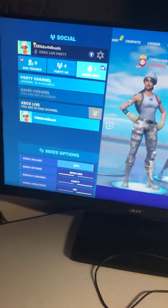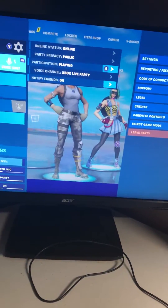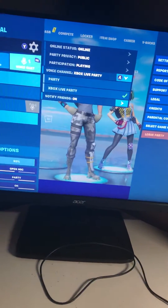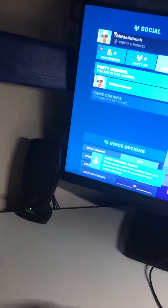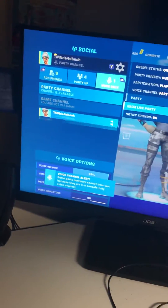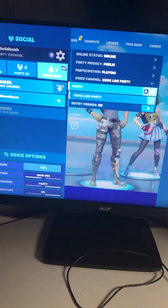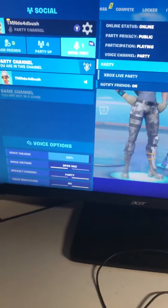The way you want to do this — and I'm giving credit to my friend Dane for this — you go right here, open this, switch to party, then go back to Xbox Live, back to party, back to Xbox Live, back to party. Keep doing this until you can actually see your name right here.